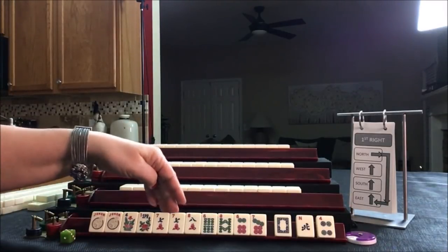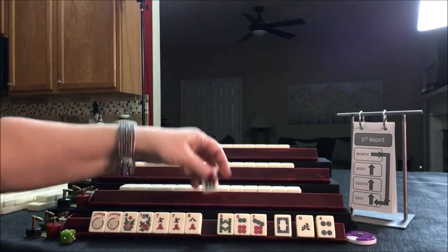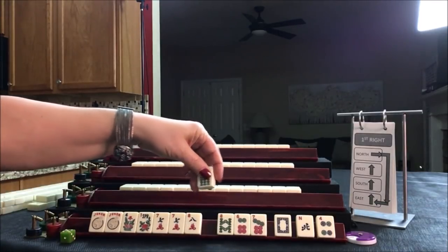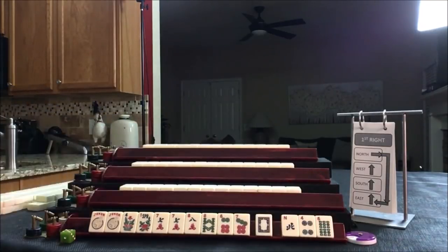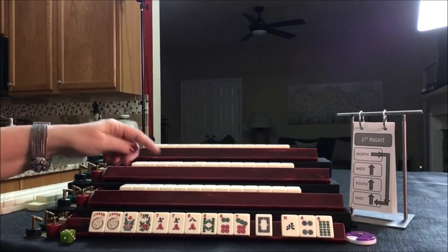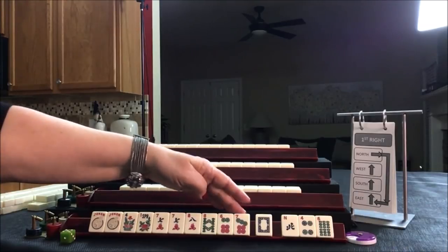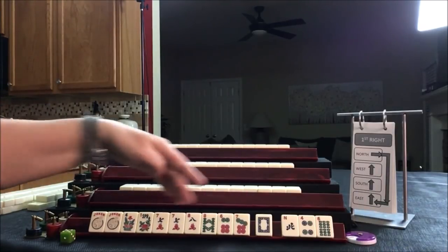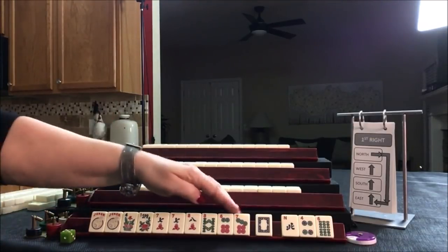Looking at six, seven, eight potential — let's give up the sixth bam. We have seven, eight, seven, eight potential, or like numbers with sevens. I would keep that. Let's see what we can do for South.